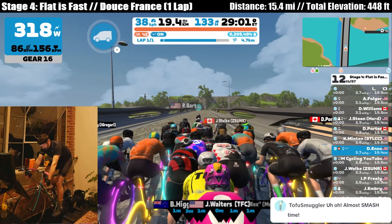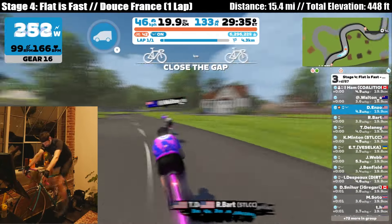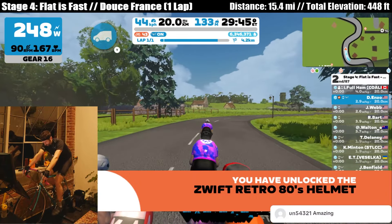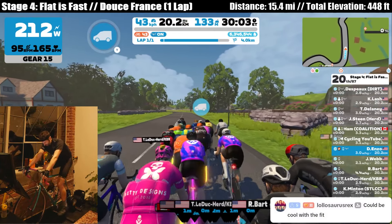It's harder when you're on cobbles like this. Breakaway up front — shoot. Retro 80s helmet, level 43. Nice. 4 kilometers. My legs are hurting, heart rate's high.